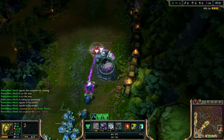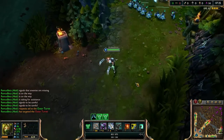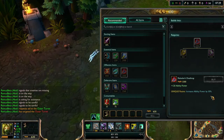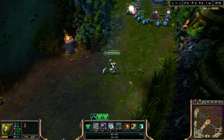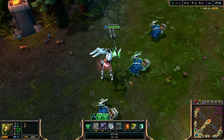Items are changed as well. For example, Rabadon's Deathcap now has 30% bonus ability power instead of 25%. That's the main thing I wanted to highlight — the full patch notes are in the description for all the champion changes.